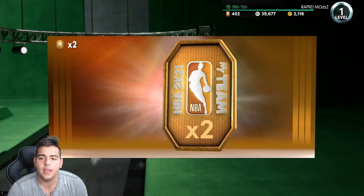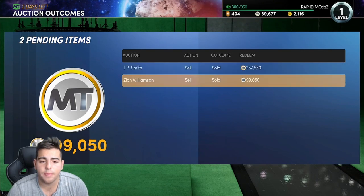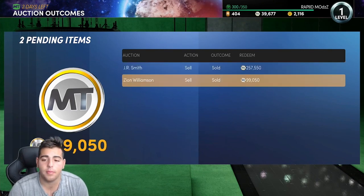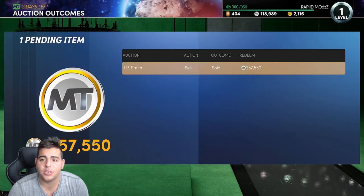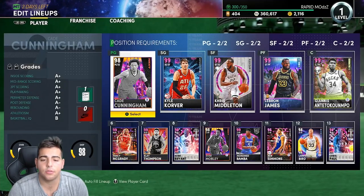They're probably gonna be really OP, but I did just get a notification. Before we get into the super packs, look what just dropped — first off, I sold Zion Williamson, the biggest seller of all time. Had to get rid of the invisible Zion. And my JR Smith that I pulled yesterday sold for a whopping $257K.